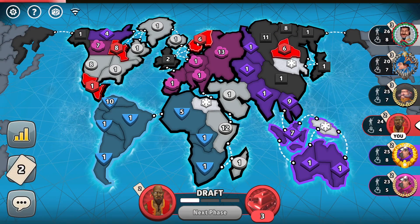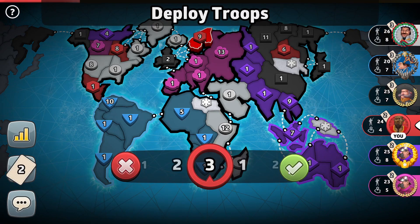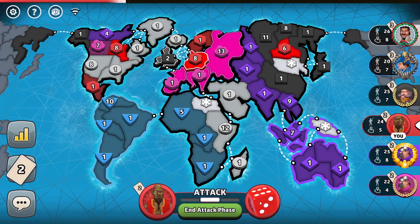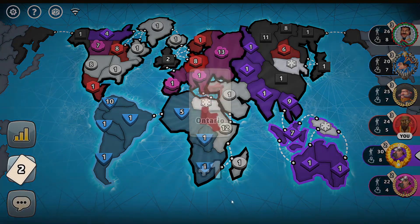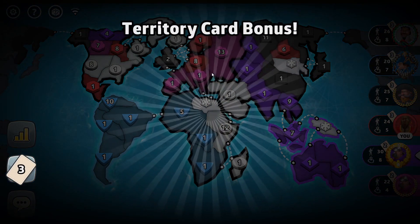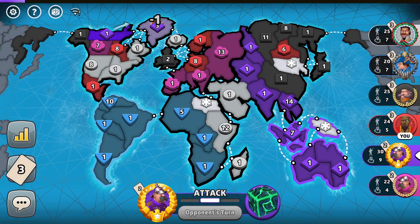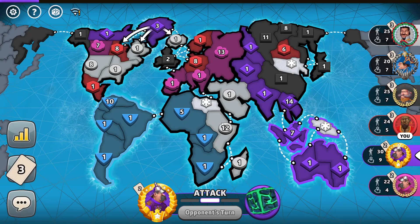If I add troops here, will the pink player crush them? I'm not sure, but I don't want to leave too few troops for the pink player to crush. He might crush them regardless — he might think I'm contesting for a continent with him, but I hope he won't make any drastic moves.